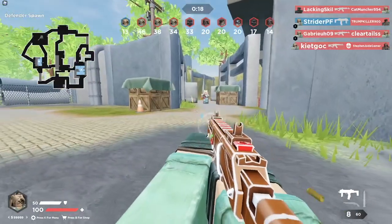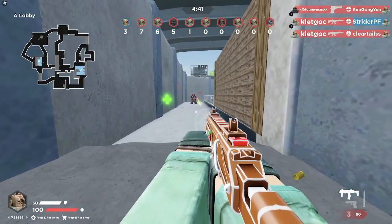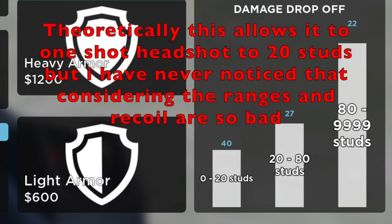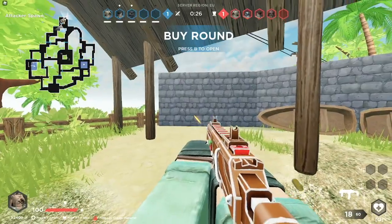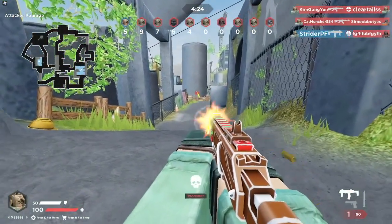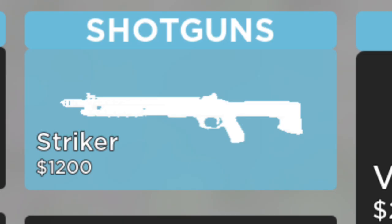Now we're into the SMGs, which in this game are pretty bad. The Striker doesn't walk very fast — the sawed-off actually walks faster, and it's an SMG. It has 800 RPM, which is really fast, but only a 20-round mag. It does 40 damage to 20 studs, then drops to 27 and 22, so up close it does more damage than a lot of rifles, but only to 20 studs. It also has zero first-shot accuracy even if you stand still and crouch — it just will not hit. Twenty rounds with 800 RPM is not enough. It might be okay on an eco round.